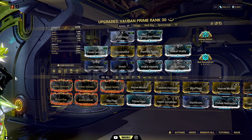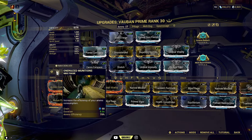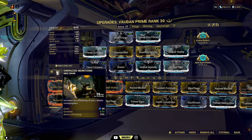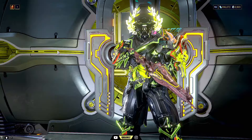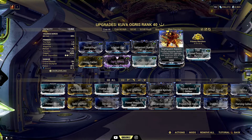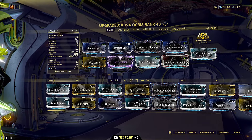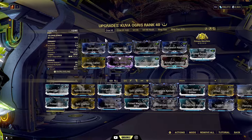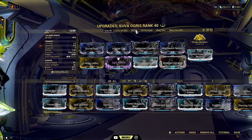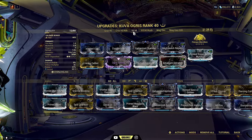With this build setup you'll be able to enjoy Vauban the way you always wanted — sucking all the enemies into a black hole and then boom, you can use photon strike to enjoy the extra effect. I use the first ability as energized munitions in the helmet. The reason is Kuwa Aquis — night watch napalm, because it burns the ground and you need the heat element: 60% max gap corrosive heat for Grineer, or viral heat magnetic gas for Corpus.